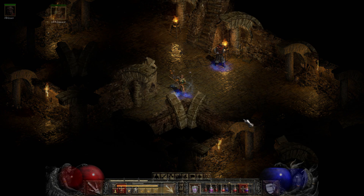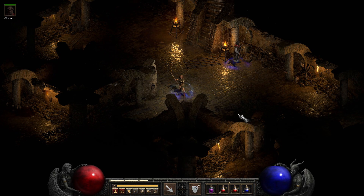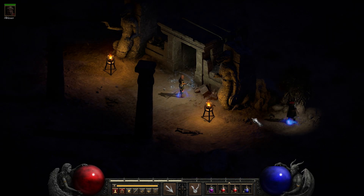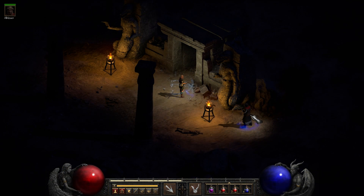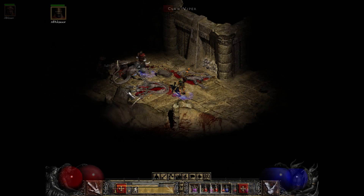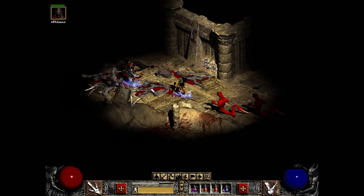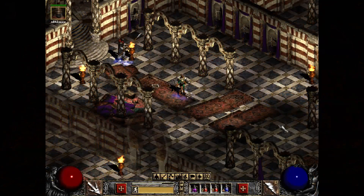Here we are in the Halls of the Dead. This is a later-game level 85 farming area, very popular — just thought I'd make a quick stop in here. Claw Viper Temple. The things that blend in low resolution, low graphics, and the things that you really notice in high graphics — here we are just about to get the Horadric part. I forget — Cube, Staff, Amulet. I think the Amulet.